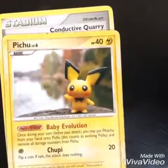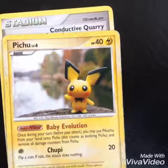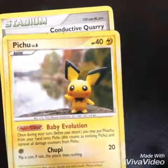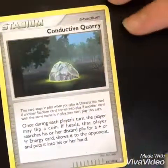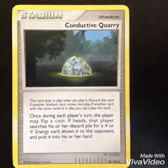This is a 2007 Pichu with 40 HP. Its attacks are Chubby and Baby Evolution, which is its Poke Power. Behind it is a 2008 Stadium card which looks pretty old — it's called Conductive Quarry.